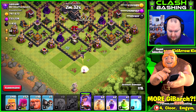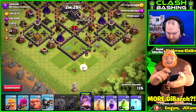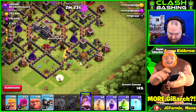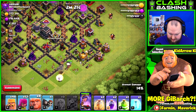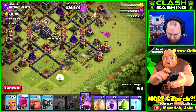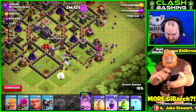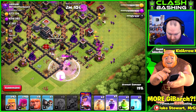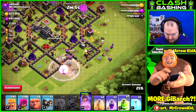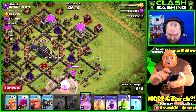Wall breakers going in, getting through the walls — that works out. Trying to be kind of conservative with our troops here. Queen's doing well, definitely doing well. Let's go ahead and rage her up so she doesn't get taken out. Funnel's going well — do I really want to jump her in there?